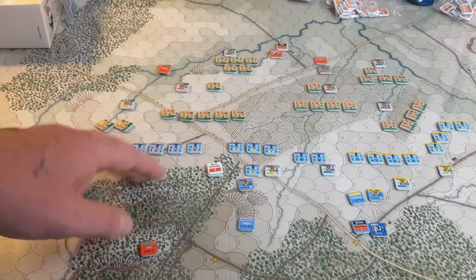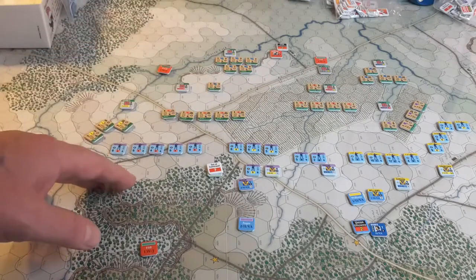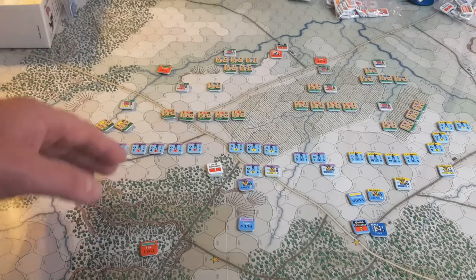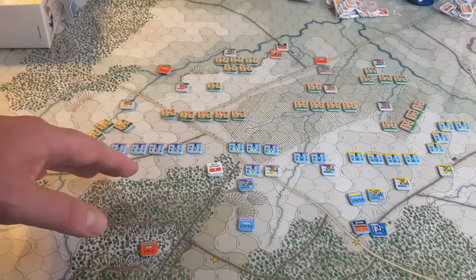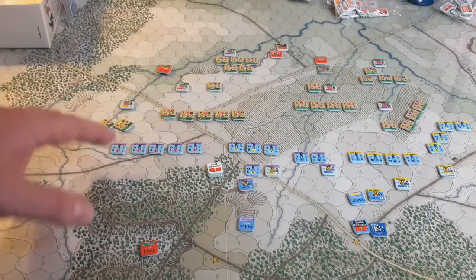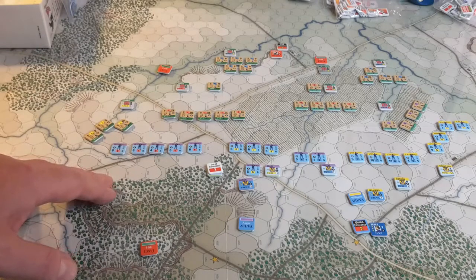He retook his activation and moved forward from the wood line, so he's done. All these divisions, brigades, and so on are under advance orders. There are specific orders brigades can be under — they could be under advance, march, or attack. Attack orders lets the units actually get into adjacency to enemy units and get into shock combat and do other things. Under advance, you can't get adjacent unless it's enemy artillery, and there are some stacking restrictions and other constraints.